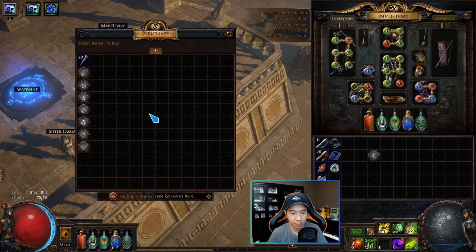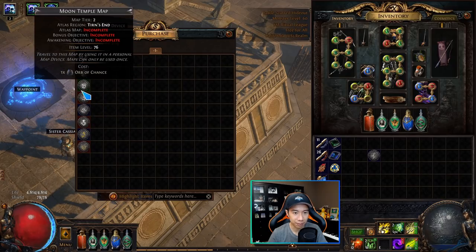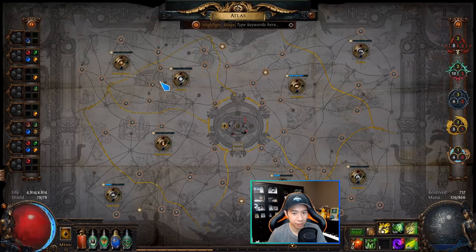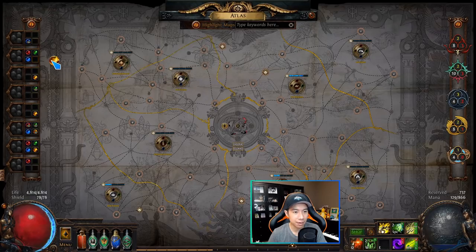Once Zana is in your hideout, you can purchase maps from her. These maps reset either daily or when you complete one of her missions. She'll often sell maps that are higher tier than what you've completed, or sell uncompleted maps — so it's another way to acquire them. Also worth noting: watchstones, although associated with the region you obtained them in, are not locked to that region. A Tirn's End watchstone can be socketed into Haewark Hamlet or any other region — they're fully interchangeable.